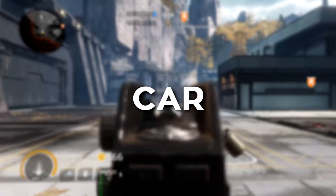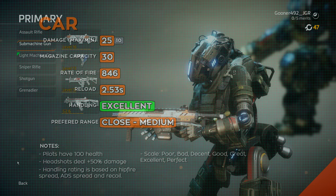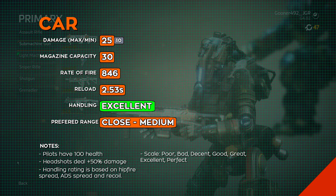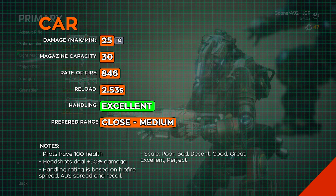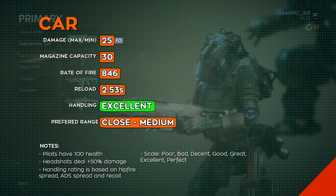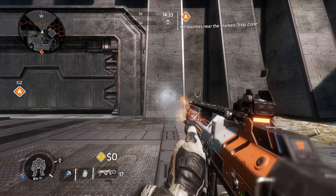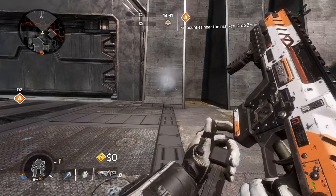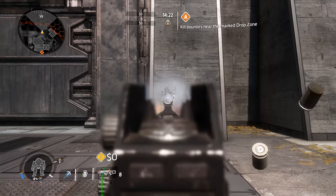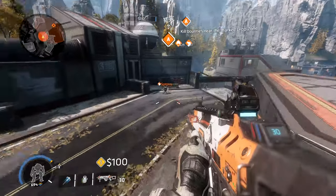First up, the CAR — not the kind you drive, the submachine gun. One of the most balanced and easy to handle guns in the game, this SMG, much like the R201 Carbine, will serve you well in a wide variety of ranges. It doesn't have the same damage performance at range as its carbine counterpart, and it doesn't have any special characteristics when compared to the other guns in its class, but it makes up for its lack of flare with its ease of use.